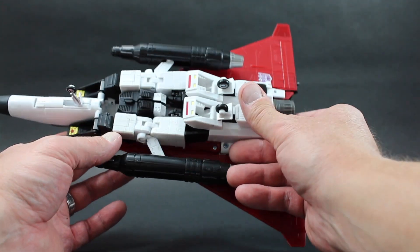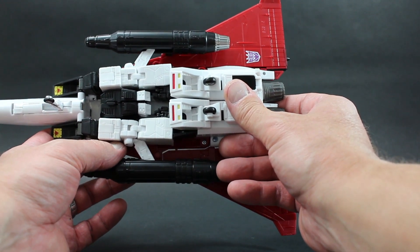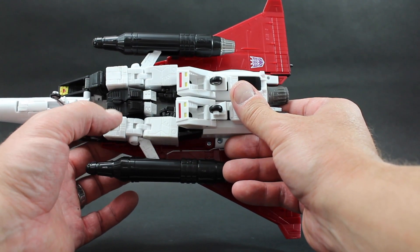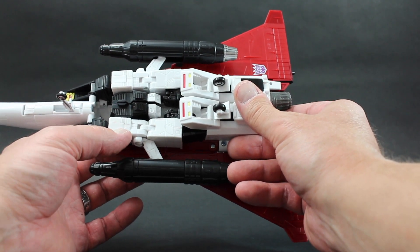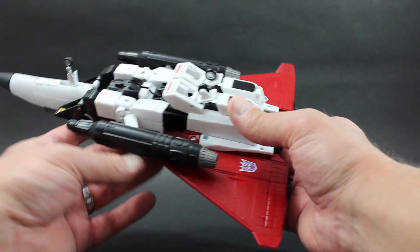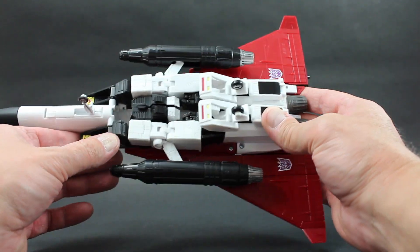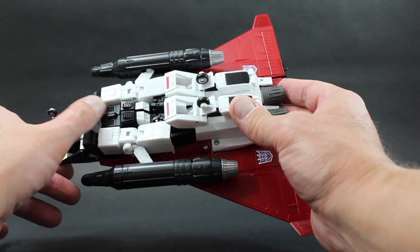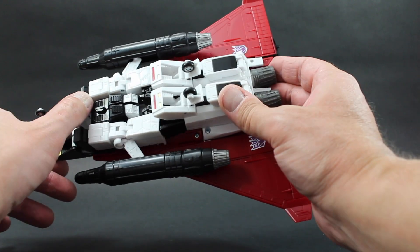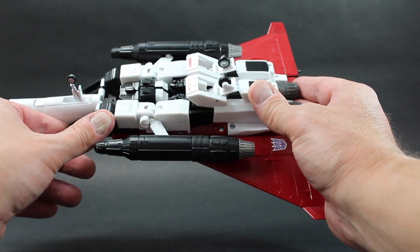So I will start off by saying that it is very slight. Basically I think there is a piece that is on a pin that I believe is switched from left to right, and causes a few millimeters of difference in allowing you to peg these arms into these wing pieces here, which I do not have pegged in. It also causes a gap between this black piece and this white piece on both sides, whereas in the other Seeker molds you will see that there is no gap, and I will show you my Starscream Masterpiece to compare that.